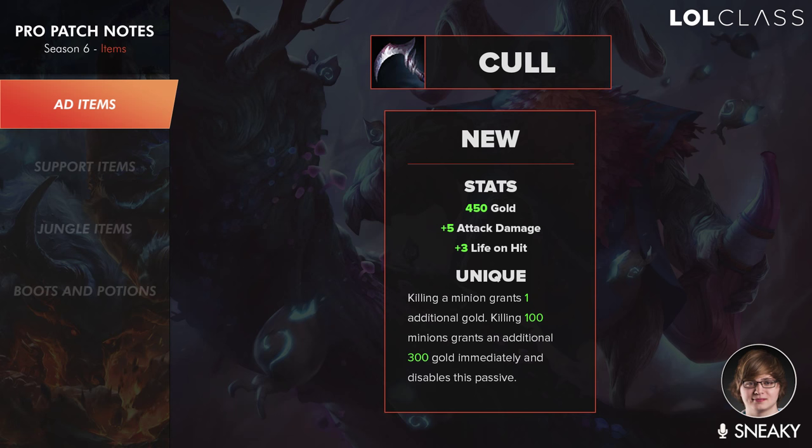It gives you some gold generation but the main point was having the crit on it, and the crit was super annoying to play against and play with. You just can't predict when it's actually gonna go off. Whereas this item gives life on hit, small AD, and then you just get the passive gold. So it's a nice item. There's no real downside here. The only downside is if you try and start it first and maybe get punished for it in lane phase. So I like the item.